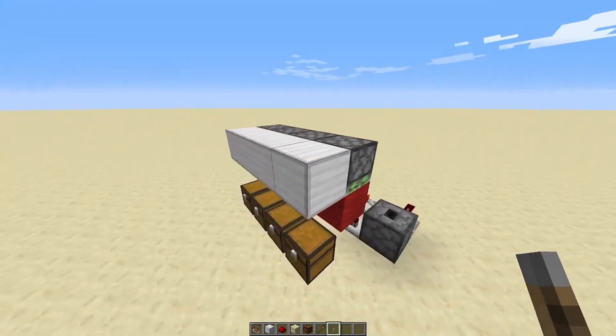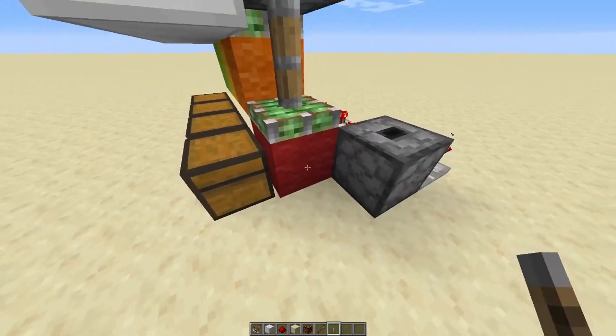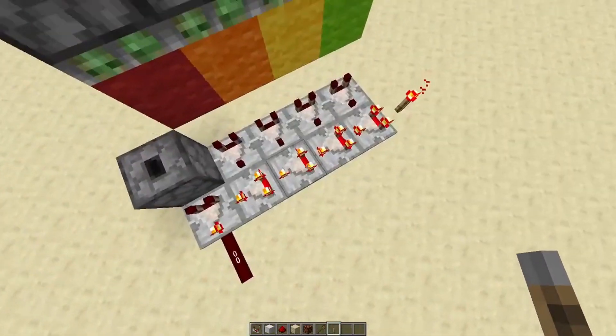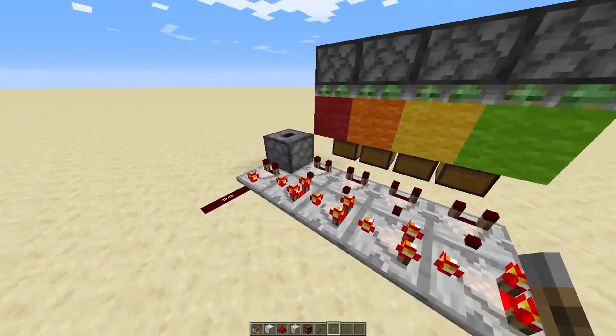When one of the levers is pushed, it pushes this block down between the chest and the comparator, which allows the comparator to take an output from the chest. And thus it subtracts from the 15 that is here, for each one of them.